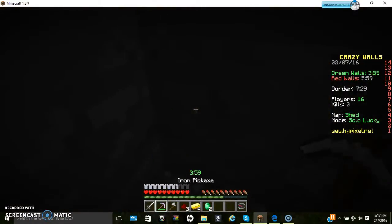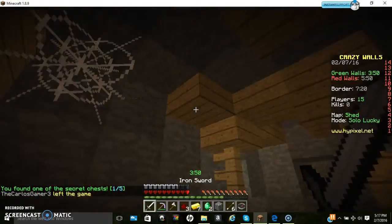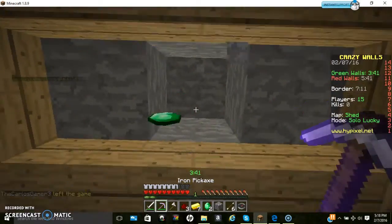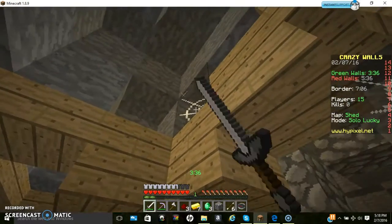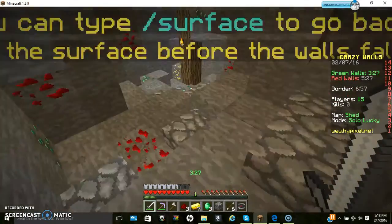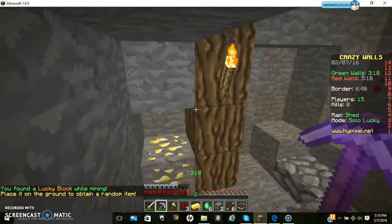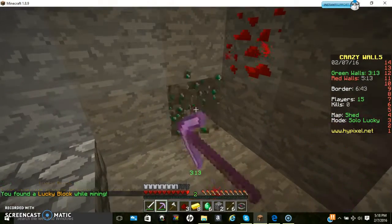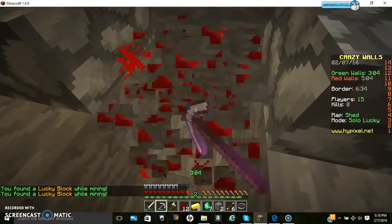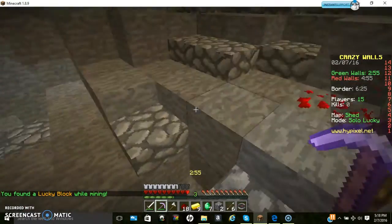There is a chest here so I'll just grab all this. Let's grab this string — since we had to come back here anyway, I always like to get the string on the way back. Let's grab all this because we're going to need it all. We have seven... there's eight, so now we can get a bow. Grab this emerald — lucky block! Another lucky block, and another one, and another one. So we have four — five lucky blocks. I really like lucky mode because of the lucky blocks.